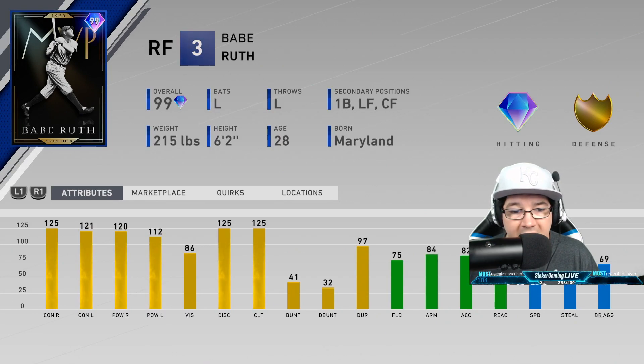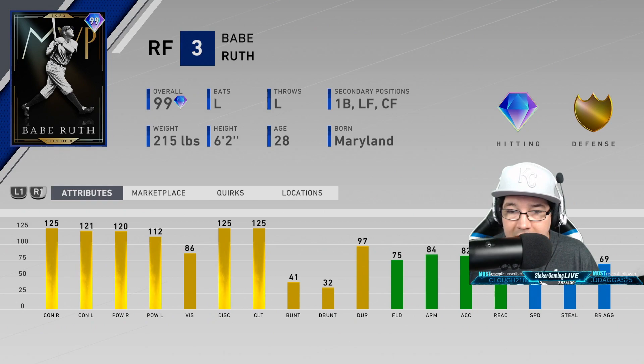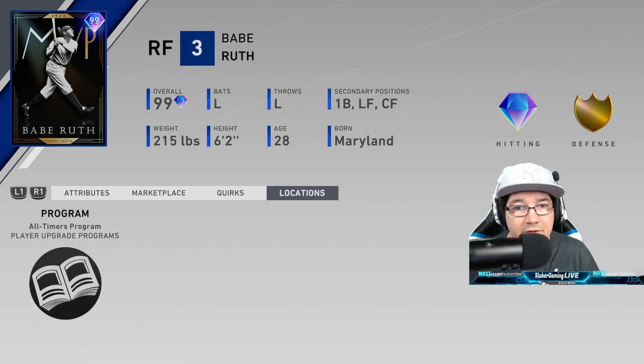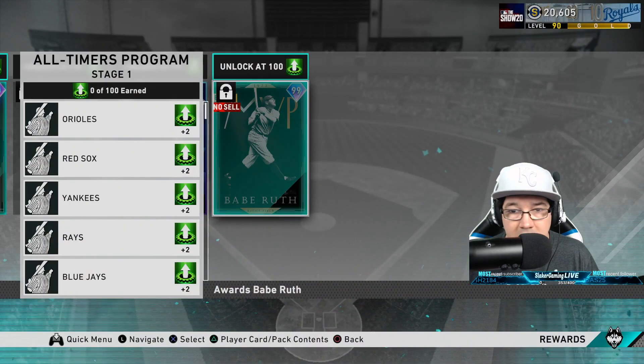The Babe Ruth card is a 99, just came out today. He plays right field with 125 contact right, 121 contact left, power right 120, and power left 112. Also, discipline and clutch at 125 — maxed out. The fielding isn't too bad; I believe it's a gold defense. Definitely probably the best card — you can put him in anywhere on the outfield or at first base. One of the best cards out right now.